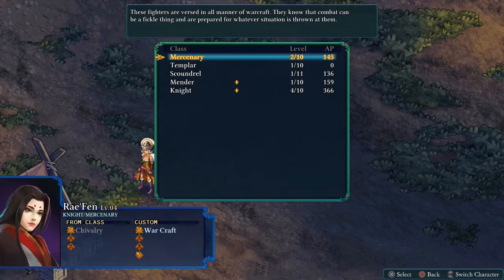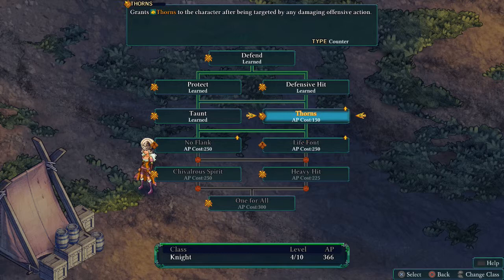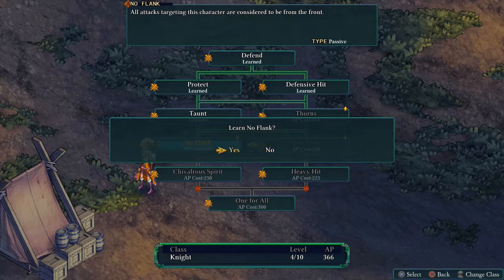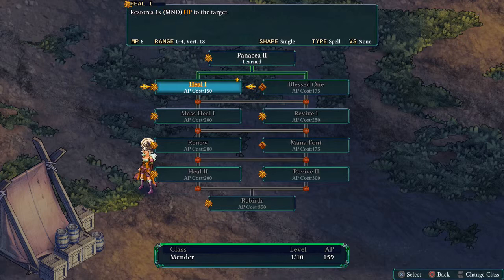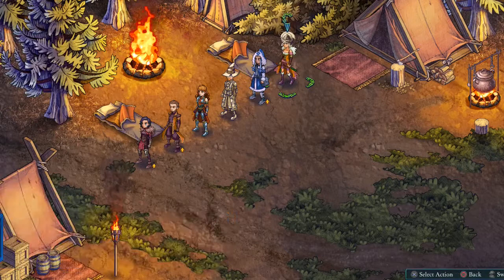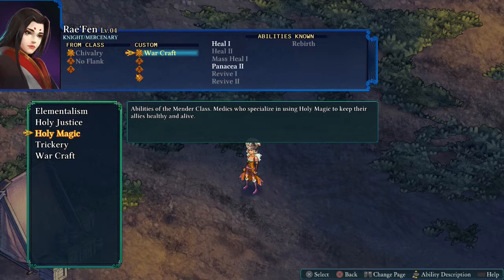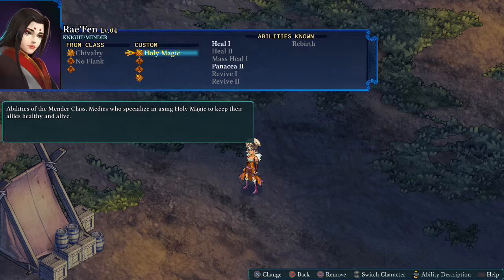On to Rayfen — she's on the Knight. The no-flank passive means all attacks targeting the character are considered to be from the front, so no extra damage from behind. That's a really powerful passive, so she's going to take that. She's also levelled up Mender — let's just take Heal 1. She's got Warcraft at the moment giving her Forceful Strike, but we'll actually put her onto Mender for her secondary class, giving her a ranged heal. We can consider her a secondary healer.